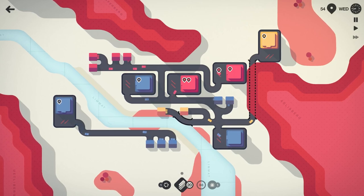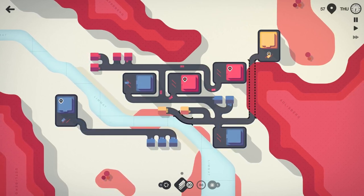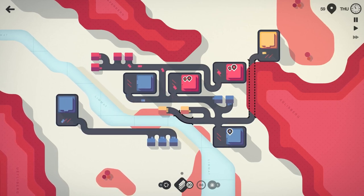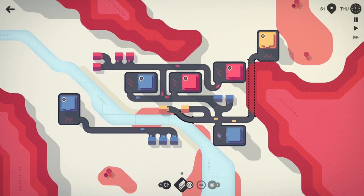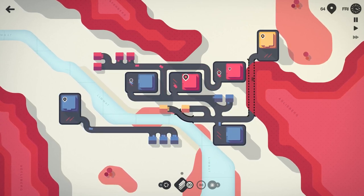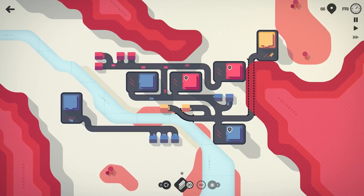Ideally we would have a bridge for these blue cars to come across, because now these two blue houses on the east side of the river have to support two, and I've got three houses on the west for just one. So hopefully here at the end of the week we can pick up another bridge — I think that'll be our best bet.